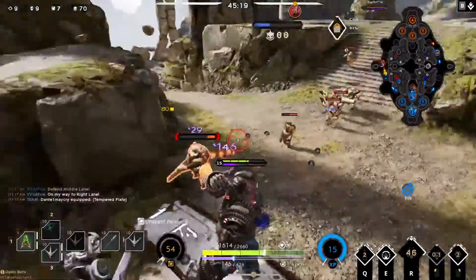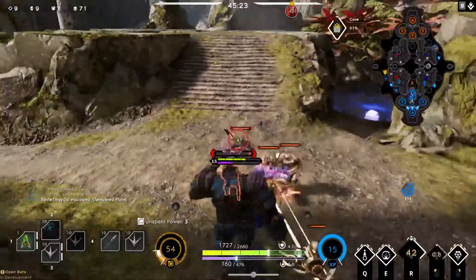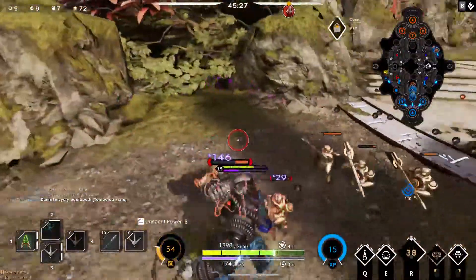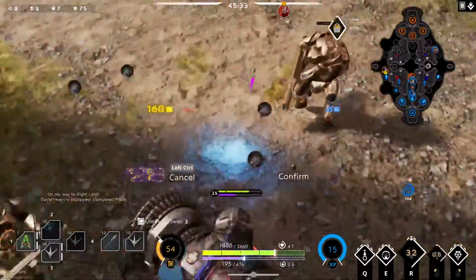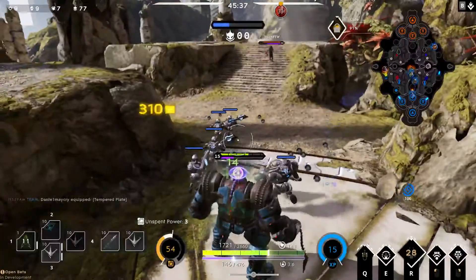I'll kill Gideon when he comes up here. Kill them all, man — I can't stop this Richter, I'm on a roll. I will not be told to stop. I'm going to pop my health potion. Oh well, I misclicked there — I tried to hit my health potion and instead I used my pull on the ground.